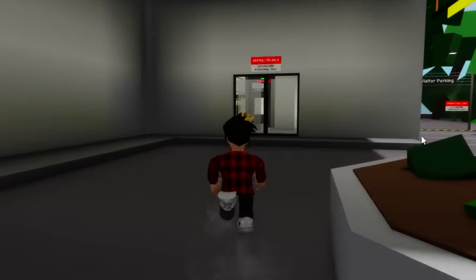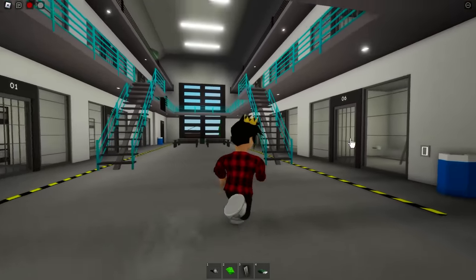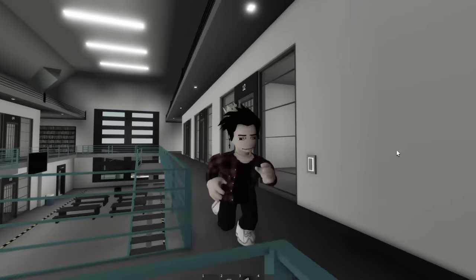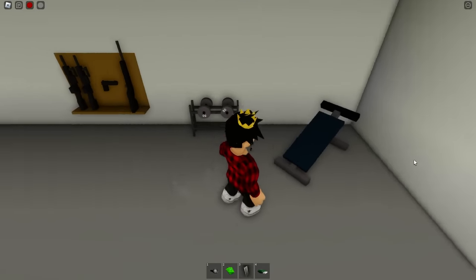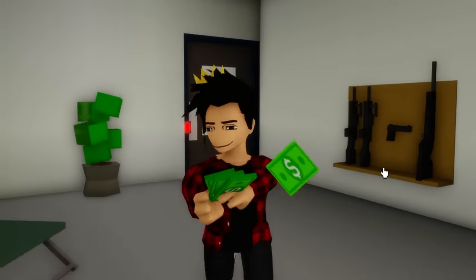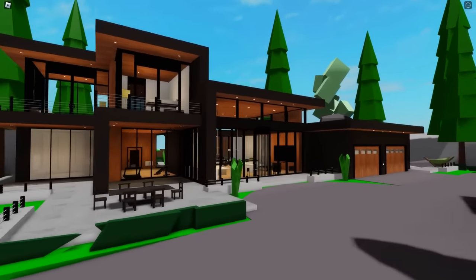Next up we'll have a look at this building — it's not really a house or mansion, but more of a prison — like a max security prison. Just look at how big this place is; I think it has more than 12 cells here. For the safe we'll have to enter this employees-only door from the outside. There will be some gym equipment and then just the safe sitting right there — not really that secure for a prison.